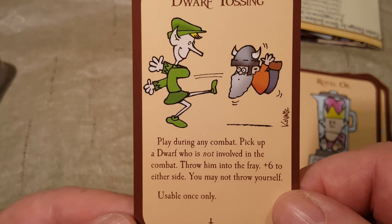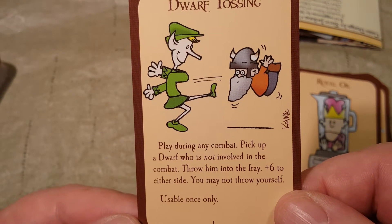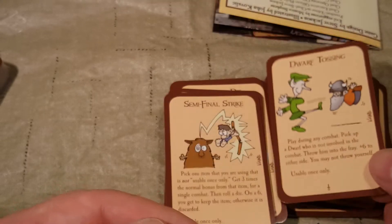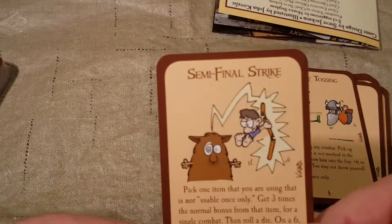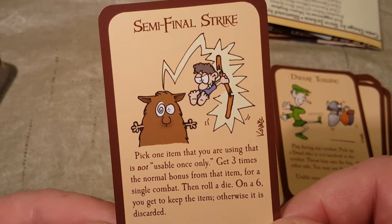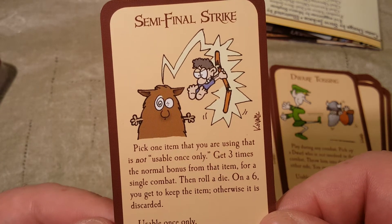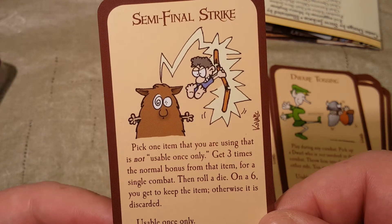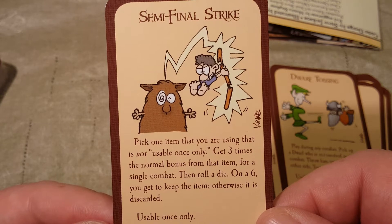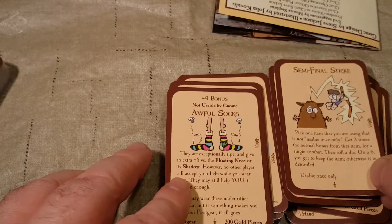Dwarf Tossing — play during any combat, pick up a dwarf who is not involved in the combat and throw him into the fray. Plus six to either side, you may not throw yourself, usable once only. Semi-Final Strike — pick one item that you are using that is not usable once only, and get three times the normal bonus for that item for a single combat. Then roll a die: on a six you get to keep the item, otherwise it is discarded. Usable once only.